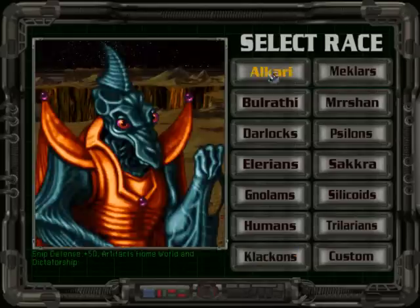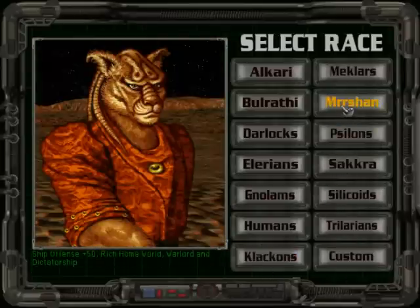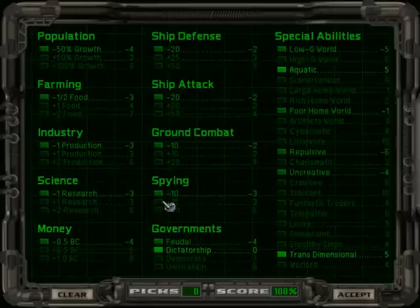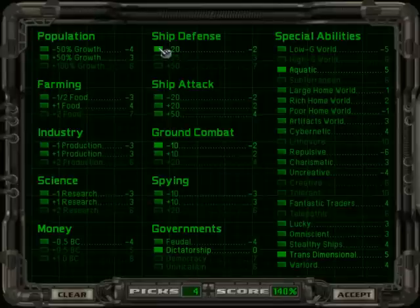There are 13 races you can choose from, each with their own advantages and disadvantages. You can also create a custom race which you can define using a number of picks to modify productivity, combat effectiveness, the type of government, homeworld bonuses, and special abilities. Giving your race certain weaknesses in some areas grants you more picks to assign to other areas.